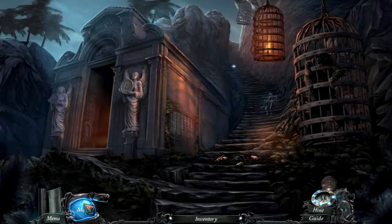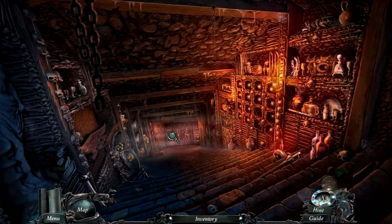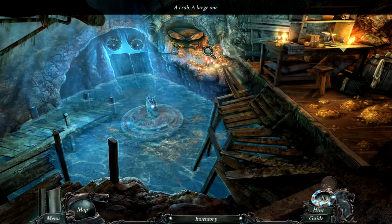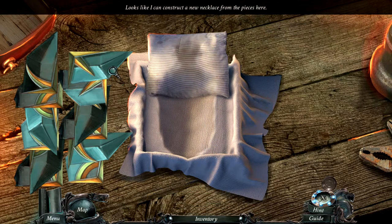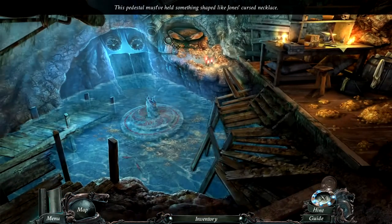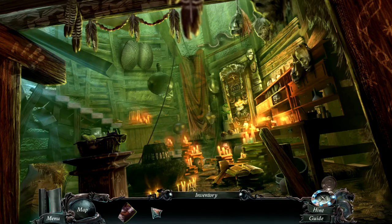Two more doubloons and we have to go up. Let's go to the catacombs first. Oh yeah, there's a lock - a treasury, another room. There's a crab, a large one, and a portrait piece. Looks like I can construct a new necklace from the pieces here, but we need something for that. The pedestal must have held something shaped like Jones's cursed necklace. So far the catacombs - the tower is where we want to be apparently.